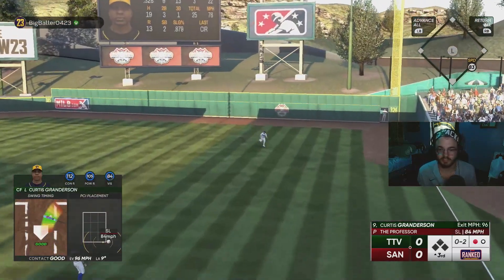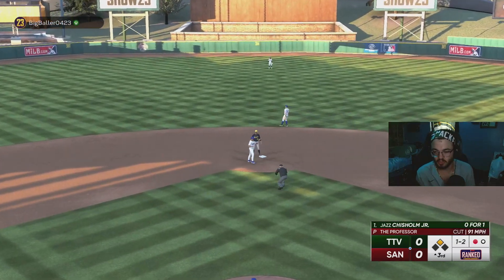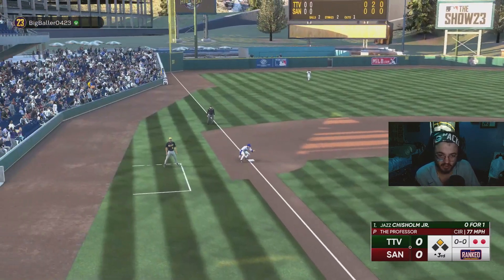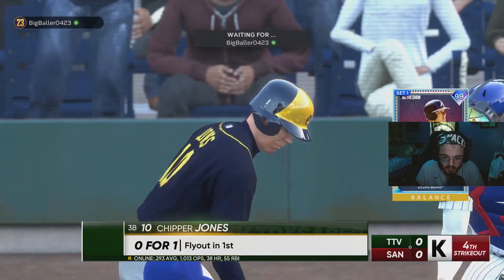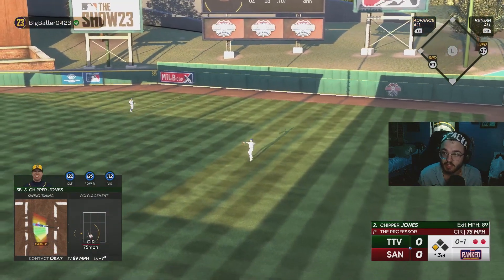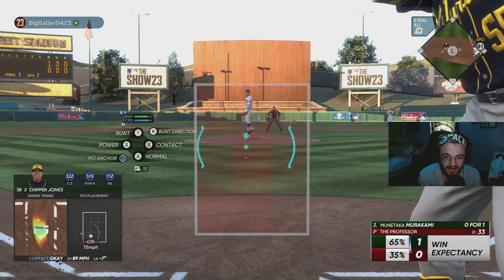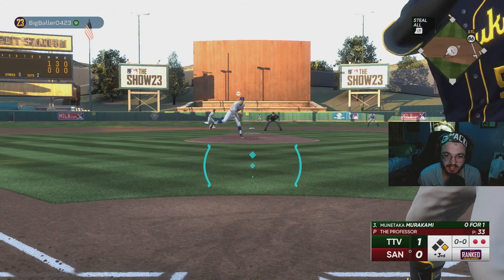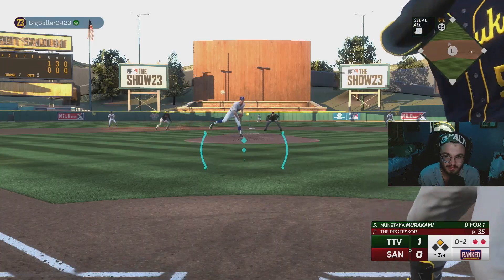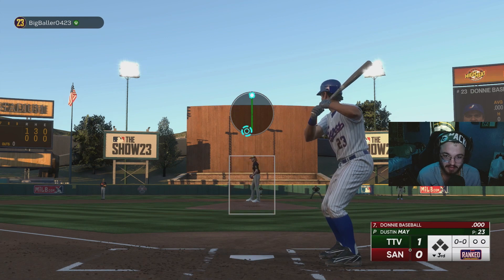That's going to be a hit — let's go, Curtis Granderson. We stole it. What a freaking pitch — I thought that was a sinker. That changeup is so slow. I'm going home — 83 speed. Chipper Jones with the RBI single, we are on the board! We're going to try and steal again — we stole the bag with Chipper. We finally got a run scored, that's great news. Pitching with the lead is always better than pitching a tied game.